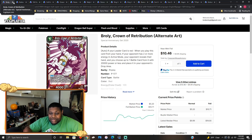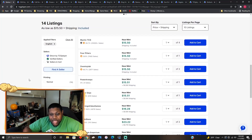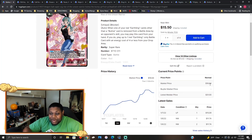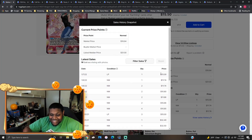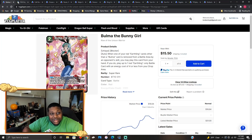Bulma the Bunny Girl — come on, guys. These are 15 to 16 dollars just for Bunny Girl. I think it's just because it's a waifu card and people want to pick it up, but other than that I see no other reason why this card has gone up in price. Market price is a solid 16 dollars. Looking at the latest sales, these are consistently between 15 and 30 dollars — on Christmas Day someone bought one for 32 dollars. I can only say it's a waifu card.